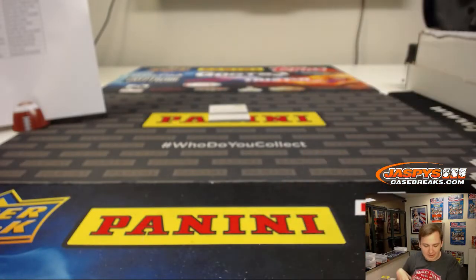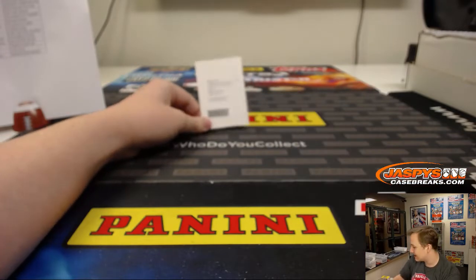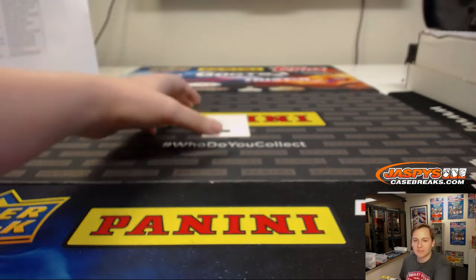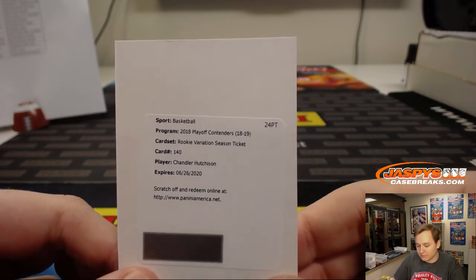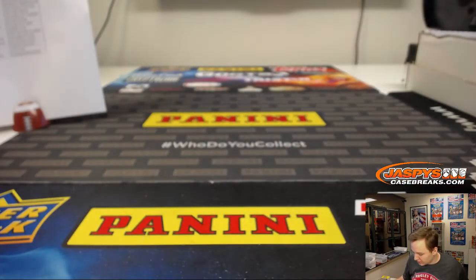I almost forgot about the redemption. It is a rookie variation season ticket — goes to the Chicago Bulls. Chandler Hutchinson for the Bulls, 22nd overall pick, for Rich with the Bulls. There you go Rich. Thanks everyone for getting in. That was the Pretenders Basketball Mixer. Really thanks to everybody for stepping up big time and getting that one sold out tonight. Check out the website for more basketball mixers on the way. Thanks everybody.